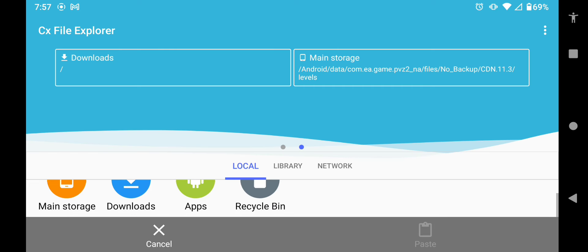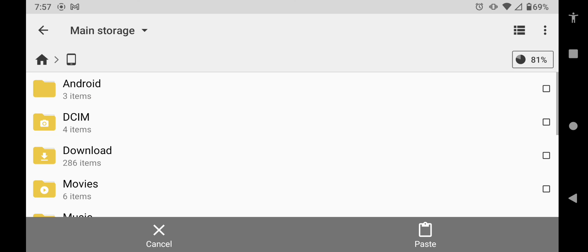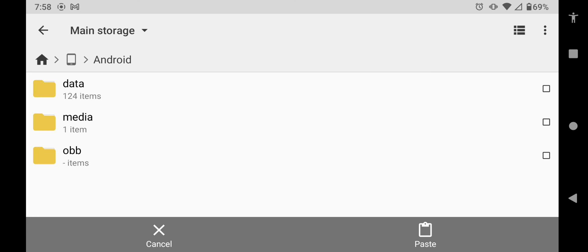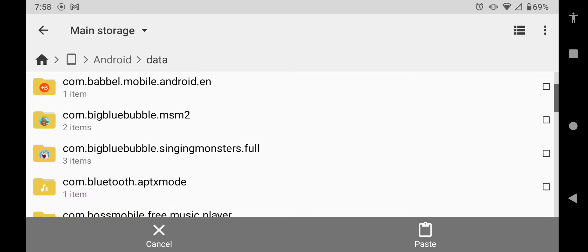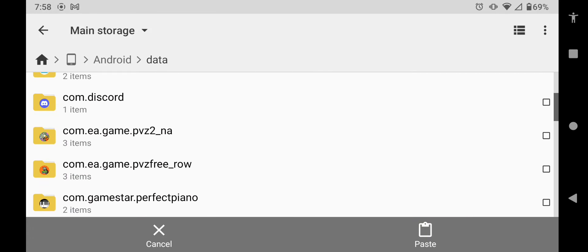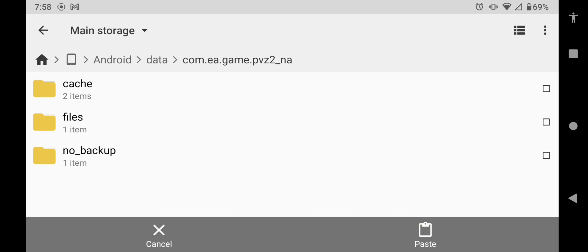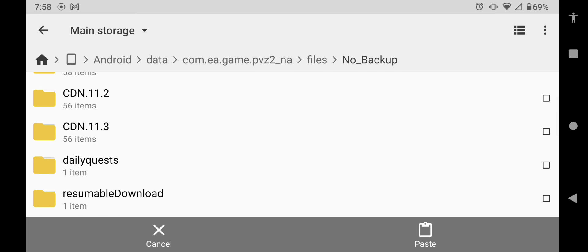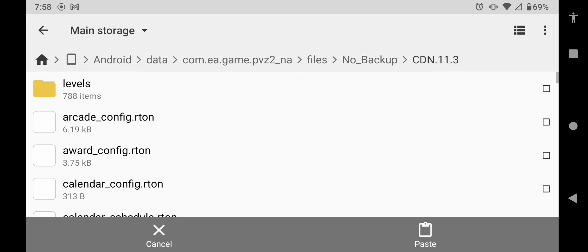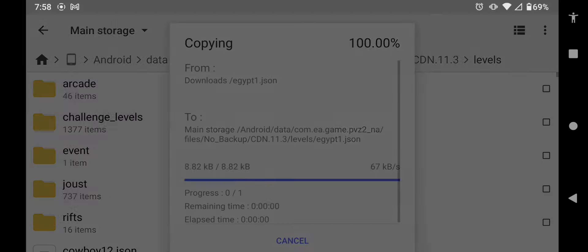Go back home, go to your main storage, go to Android, go to data, scroll down to find your PvZ2 file. Click on it, go to files, go to no backup, then go to your most recent CDN file — right now it's cdn11.13 — then go to levels and paste the file right there.